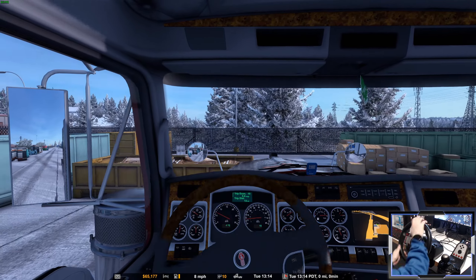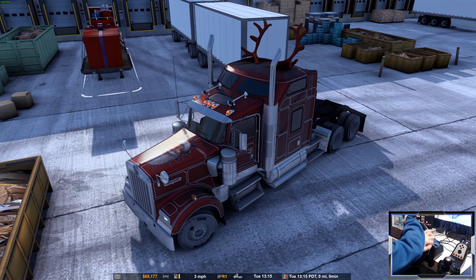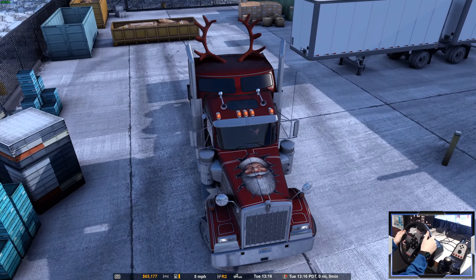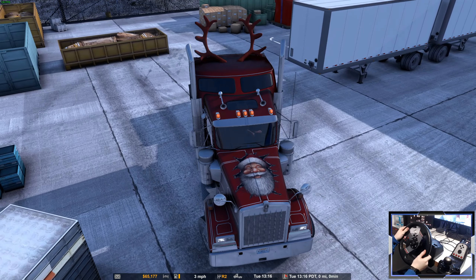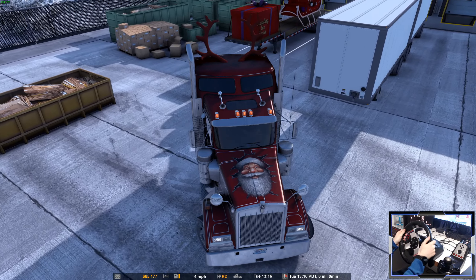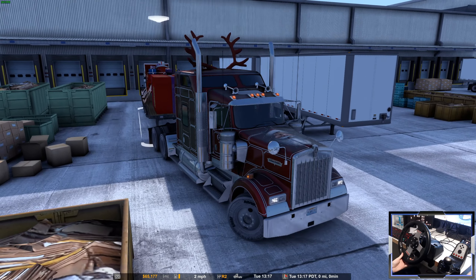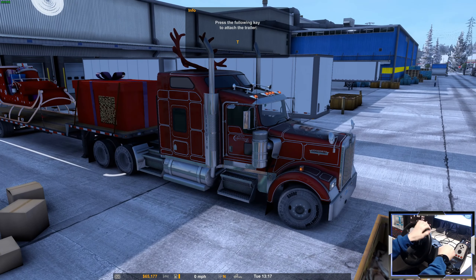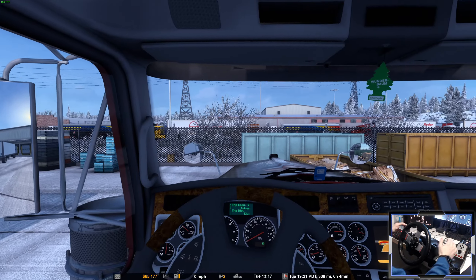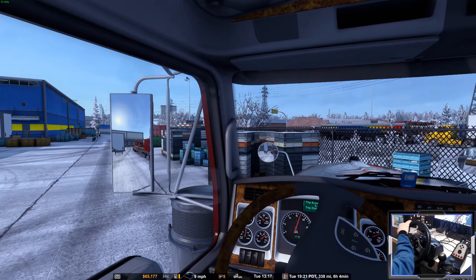This is really tight - oh my goodness. They really tucked it in the corner, didn't they? There it is - Santa's sleigh. Hauling for Santa! I love this delivery on this truck. This is from the Christmas DLC - the Paint Jobs DLC. It's got Santa on there and Merry Christmas on the side. It's great. I love this Kenworth too, very retro-looking.